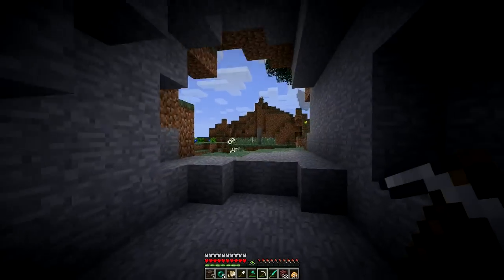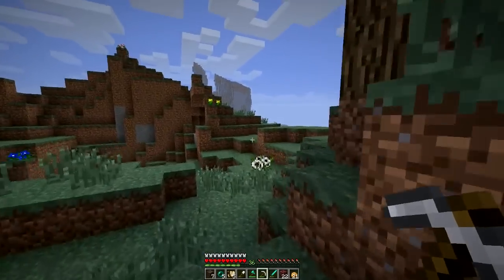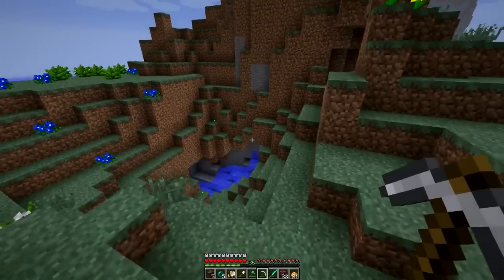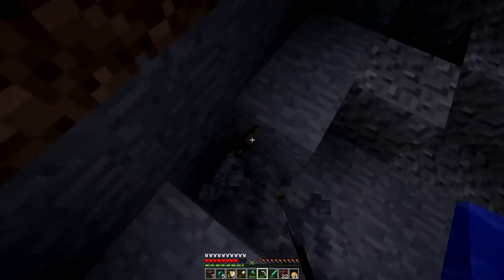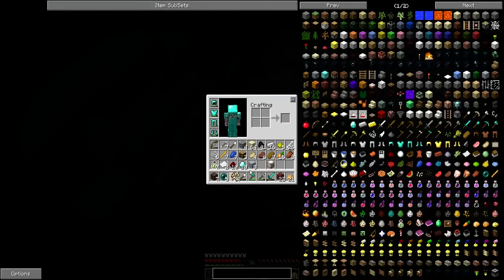But we'll probably never end up here again, knowing us. We're homebodies. Alright, here we go. Three relic fossils in a row. Jesus. I've only gotten four bios so far. Hey! Zomber! Use your words, not your fists — or your friends if you have rotten flesh in your hands.